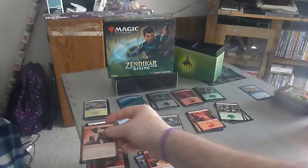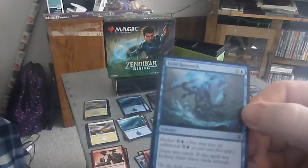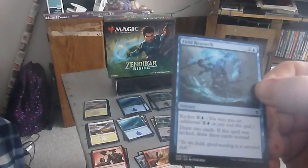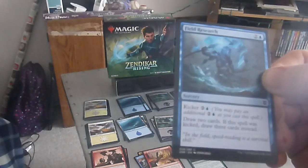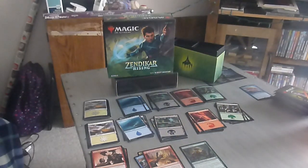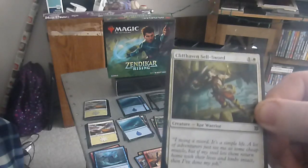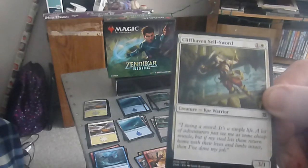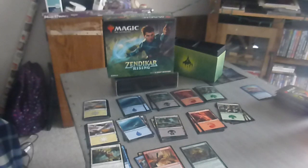Next one up. We have another Rage. We have a new one — Fueled Research, a three drop, two colorless one blue, sorcery. Kicker three. Draw two cards. If the spell was kicked, draw three cards instead. Next up we have Cliffhaven Sal Sword — a two drop, one colorless one white, three-one core warrior. Nothing too fancy, just a straight up warrior. Next up we have Broken Wings — a three drop, two colorless one green, instant. Destroy target artifact, enchantment, or creature with flying.